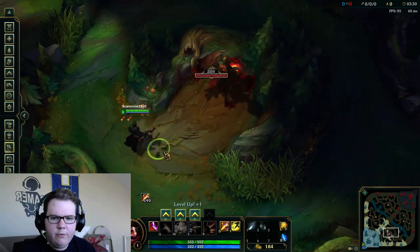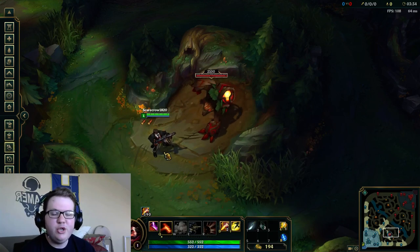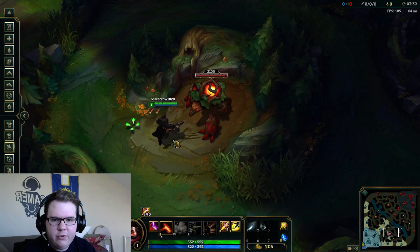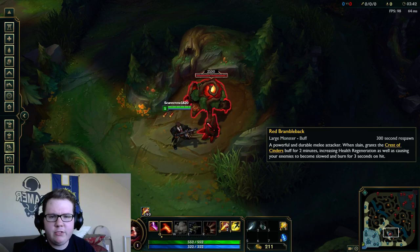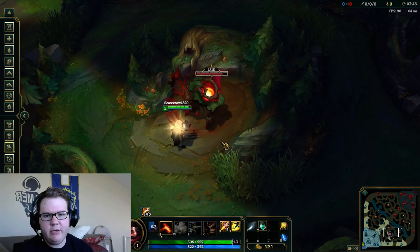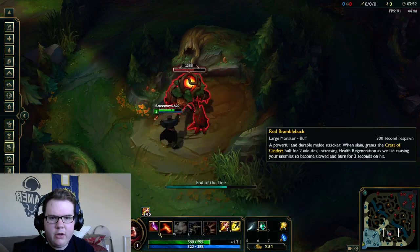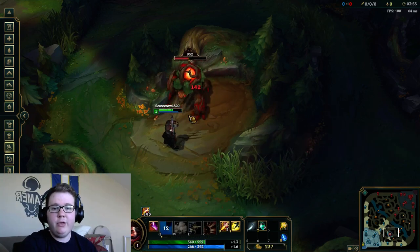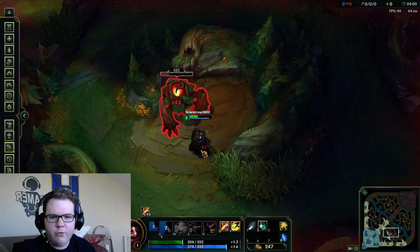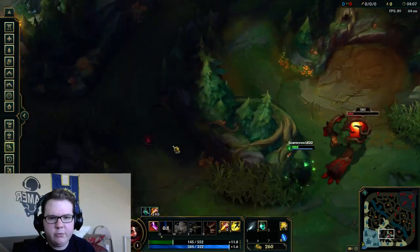One thing I want to go over today is what I call jungle monster kiting. If you're new to the jungle, you'll notice a lot of times in lower elo players will just stand there and attack the minion, taking a ton of damage. They won't move around, they won't kite — they'll have to use a health potion and then run away because they're getting really low.